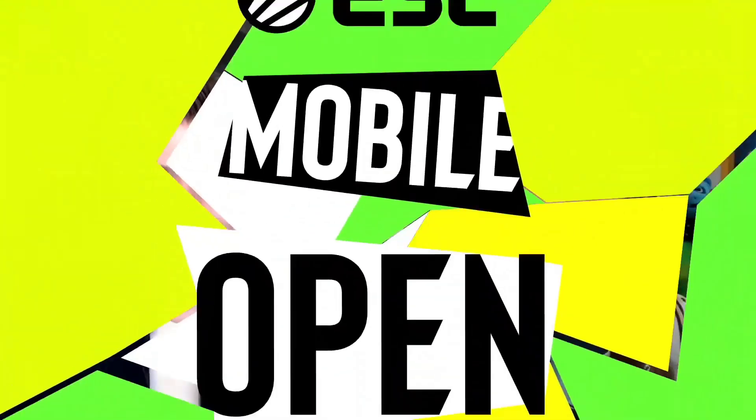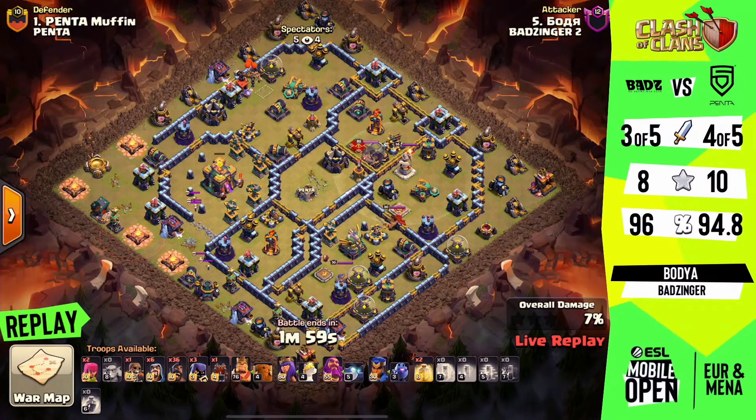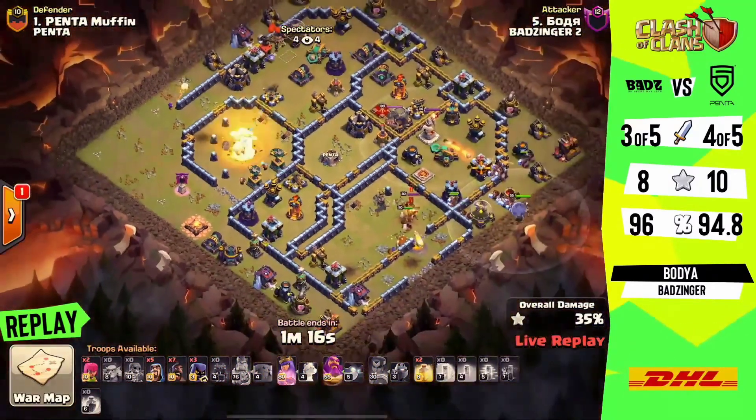I'm really excited that we got to see a sneaky-goblin town hall takedown attempt. Unfortunately it wasn't quite successful — he drops the haste, tries to get it going and was met with a little bit of resistance. He tried with the royal champ to take it down — that was a nice adjustment — but that means the royal champ wasn't able to take on that single-targeting inferno and help with the cleanup of the base. Had he been able to get this done the way he intended, it would have been a 3-star. The plans are there but just small minor things that hitch these guys up.